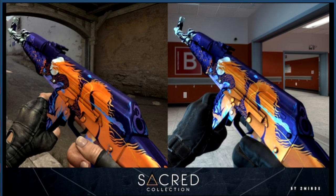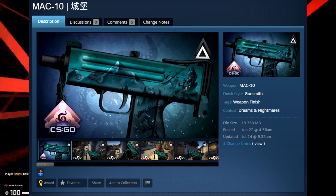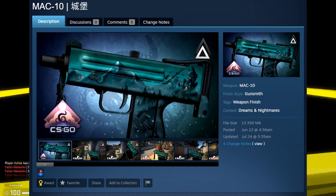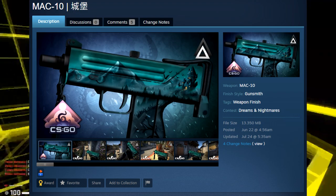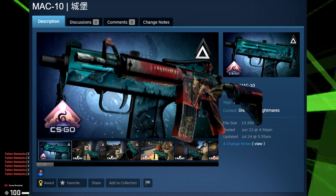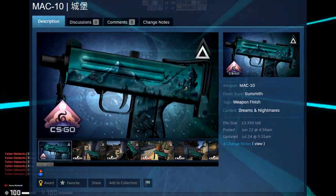These are all part of Two Minds' Sacred Collection, so you can browse the other submitted skins by going to his Steam profile. The final skin we're looking at is the Mac-10 Joho, which means castle, so in English this would be the Mac-10 Castle. I like this one a lot — it has a very unique grimdark design, and there aren't many grimdark skins in CSGO. The only other one I can think of is the M4A4 Tooth Fairy, so this would be a pretty cool addition to that lineup.